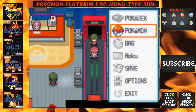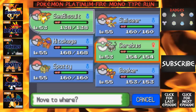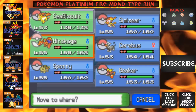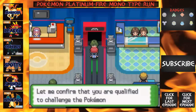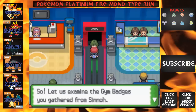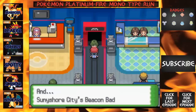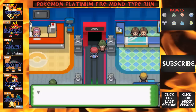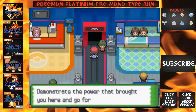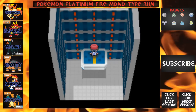I think we're good to start. Let me confirm that you're qualified to challenge the Pokemon League. Let's examine the gym badges gathered from Sinnoh: Oreburgh, Eterna, Hearthome, Veilstone, Pastoria, Canalave, Snowpoint, and Sunnyshore. We definitely have all the badges and we qualify for the Elite Four. So here we go — we're gonna run in and start this.